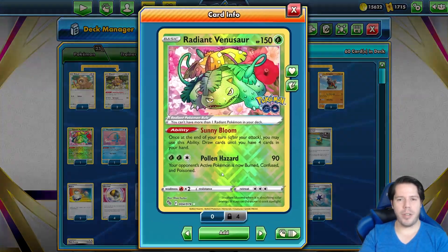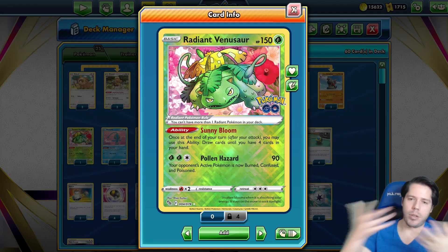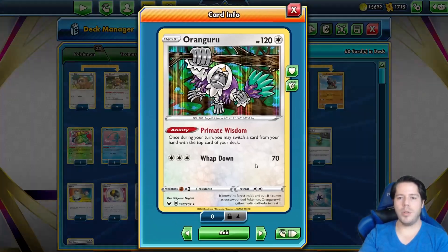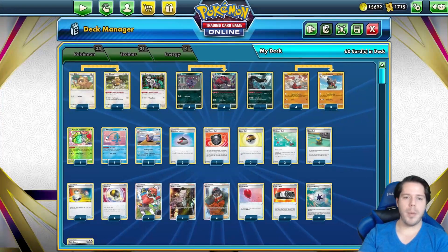We also have Radiant Venusaur: at the end of your turn after your attack you may use this ability to draw cards until you have four cards in your hand. That means after attacking with Hisui Arcanine for 160 damage you get to replenish your hand. We also have Arven to save cards before we discard them and Bibarel to draw into resources.